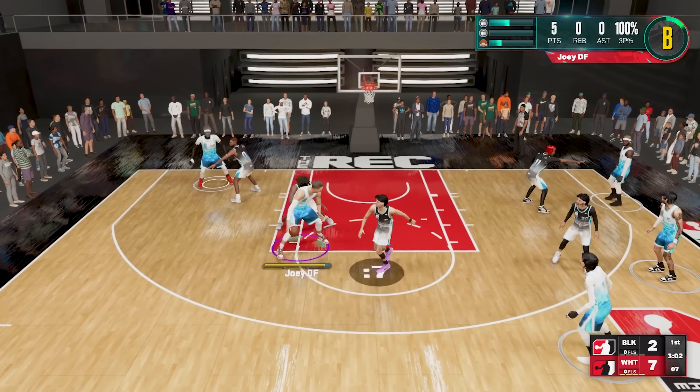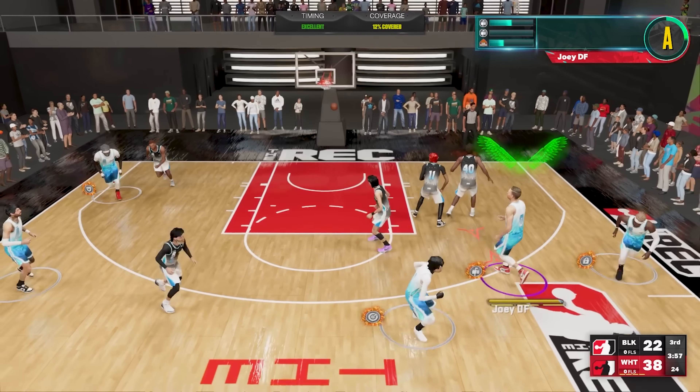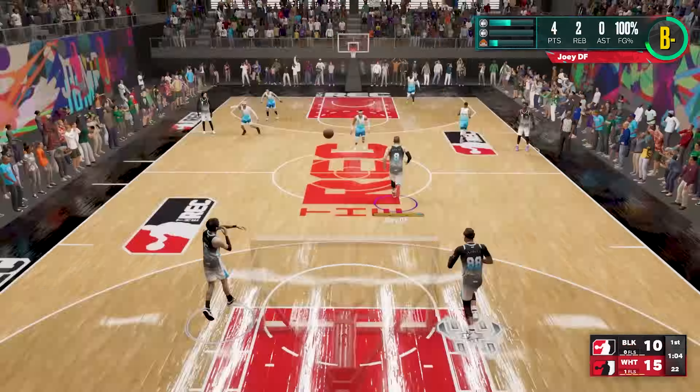Moving on to the shooting, we're going to get a 73 mid-range as well as a 76 three-pointer. That 73 mid-range is going to get you Mini Magician on gold, and that 76 three-pointer will get you Claymore on gold as well as gold Space Creator. Now let's take a look at the shooting capabilities of this build.